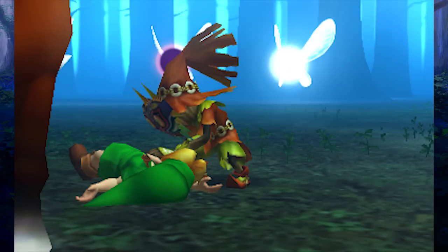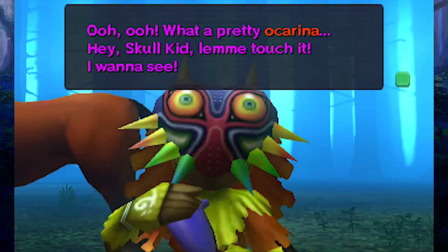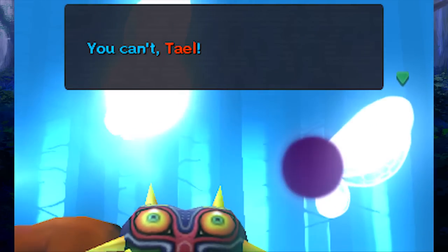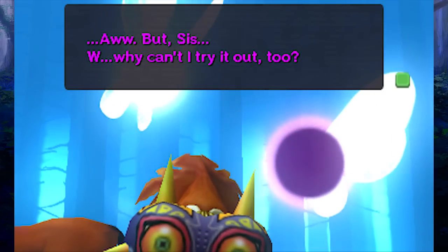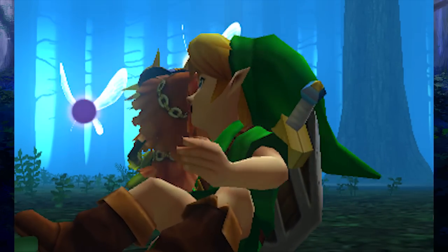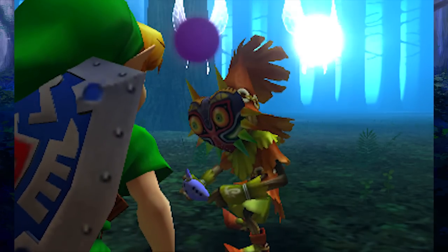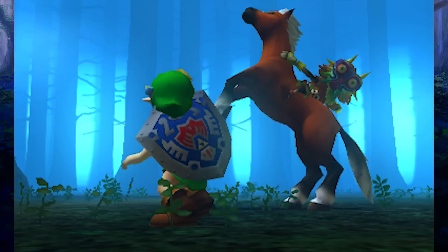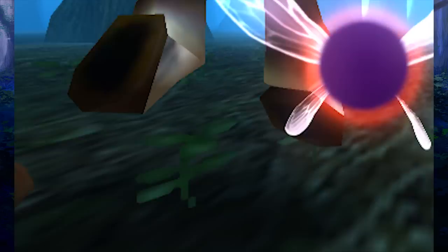He just stole my ocarina! I love how he plays it and laughs. The fairies are bickering — one wants to try the ocarina, the other says no. Skull Kid is just having fun with the ocarina. Well, in for a penny, in for a pound — he's gonna steal the horse as well. This guy's just starting a life of crime early on. And we got this cool action scene. Link really should have had a saddle; he probably could have grabbed onto that and wouldn't have fallen off Epona in the first place.